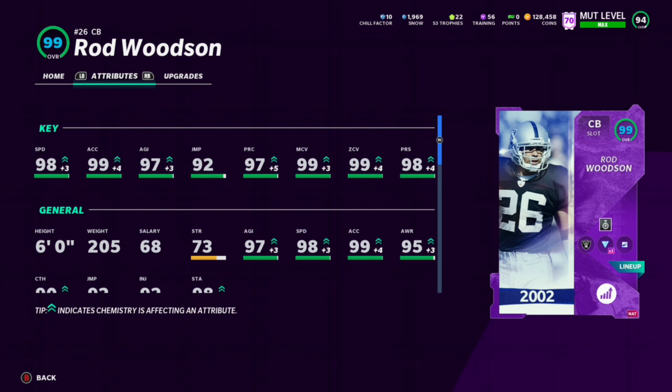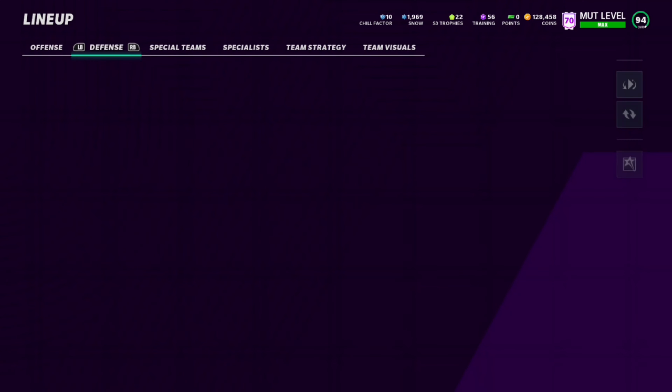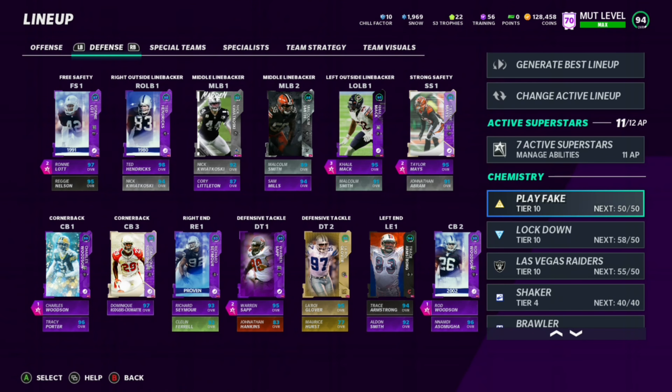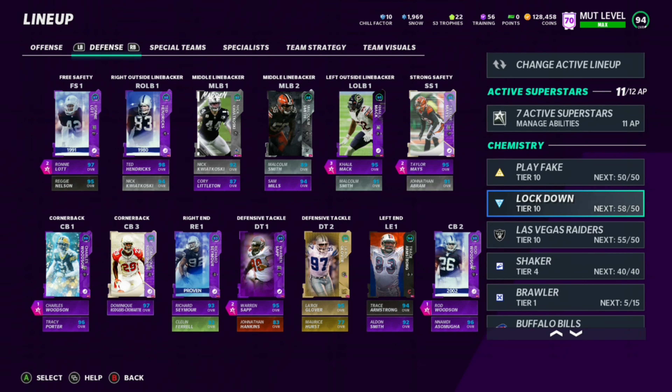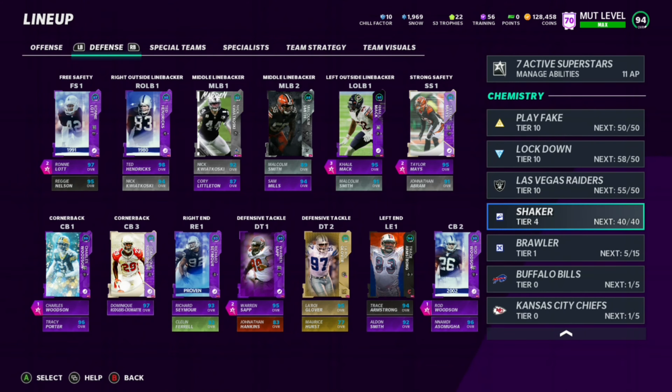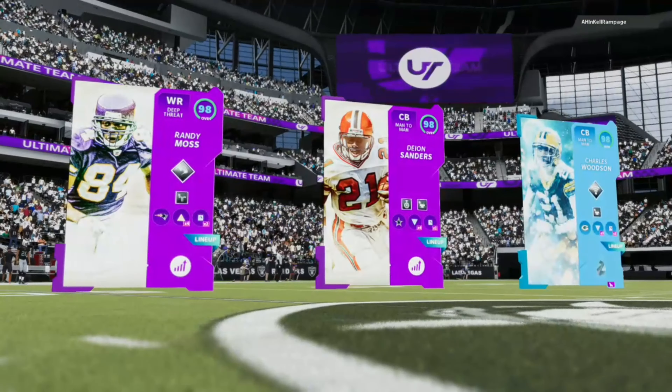Getting into the next upgrade we got — Rod Woodson — these numbers are just absolutely insane: 98 speed, 99 acceleration, 97 agility, 92 jump, 97 play recognition, 99 man, 99 zone, and a 98 press. I thought Charles Woodson was the best cornerback in the game like a week ago, and now it's this Woodson. For chemistries we got 50 out of 50 play fake, 58 out of 50 lockdown, 55 out of 50 Raiders, 40 out of 40 Shaker, and 5 out of 15 Brawler on the O-line.